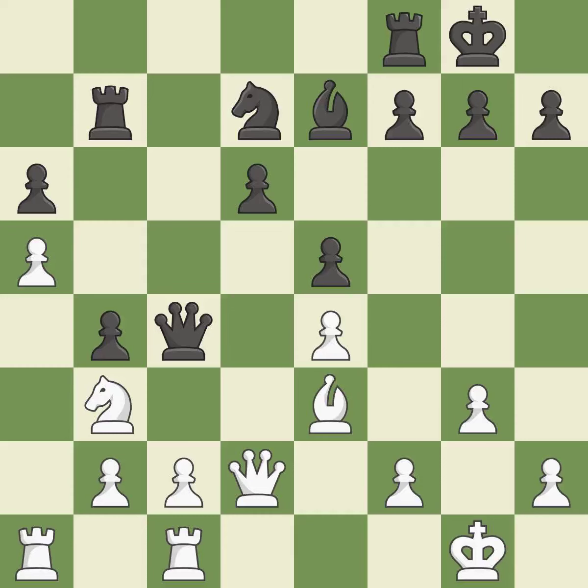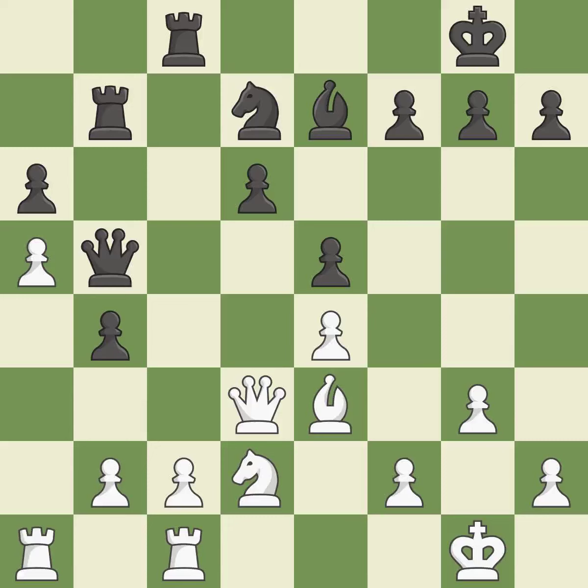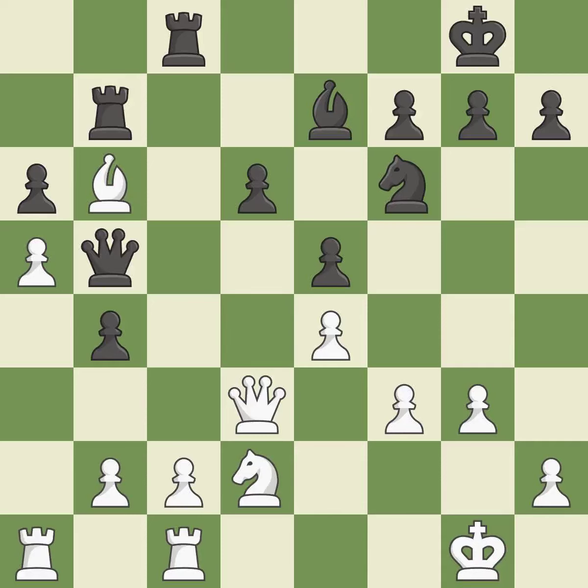Recaptures — ideal. A pawn that was being attacked and had no defenses is now protected. This protects a queen who was being attacked and lacked defense. When the queen retreats, this attack wins a tempo. The queen is therefore moved to safety. This is not the best approach — it enables the adversary to capture an outpost using a bishop. The bishop is currently located at an outpost, a safe square within the opponent's domain.